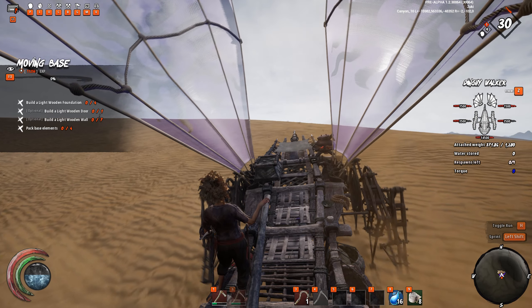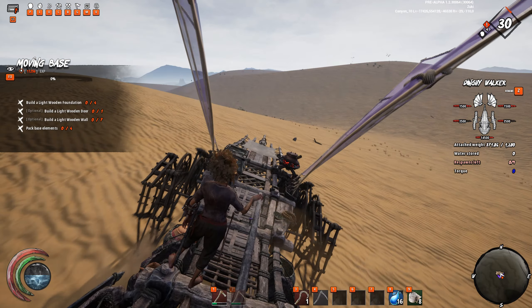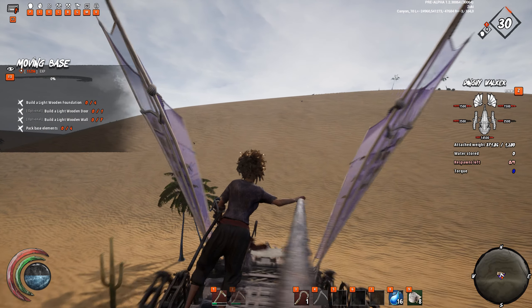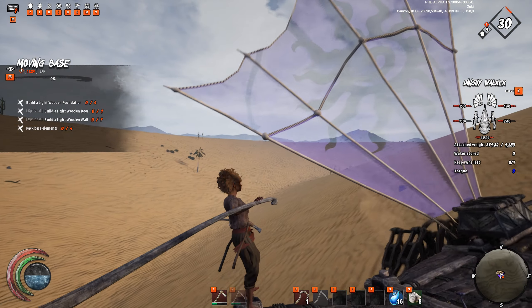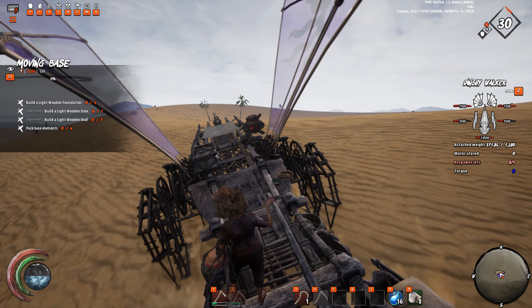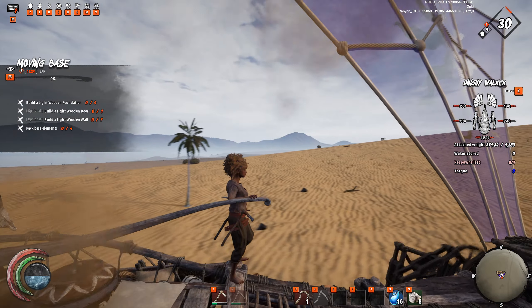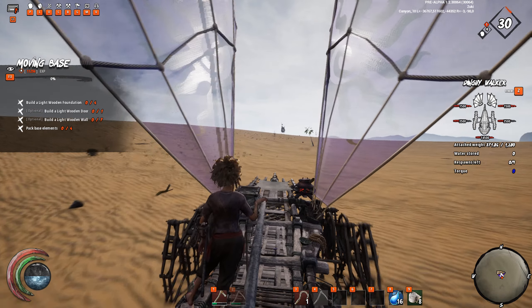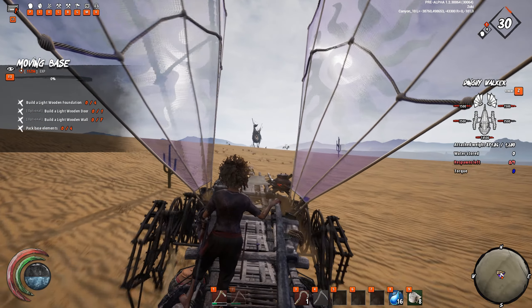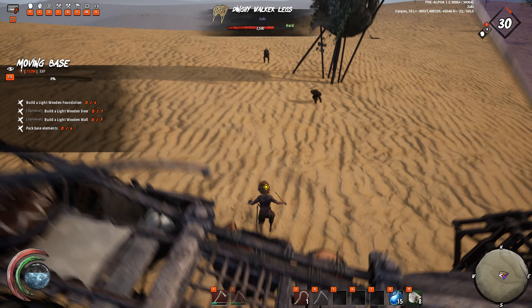Hi guys and welcome back to an episode of Blast Was This. I finally managed to deal that stupid mission off camera and we now have a moving base mission to do, so I'm probably gonna try to do it and see what's up with that mission. My walker is kind of slow and it's quite annoying. I think it needs some upgrades. We're gonna figure it out together later on, but right now I want to focus on making the upgrades that are actually easier to make and more important.